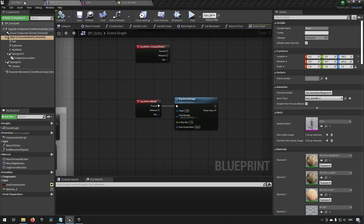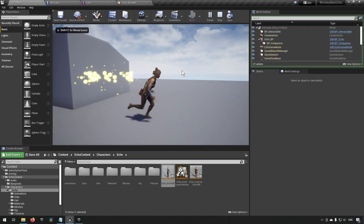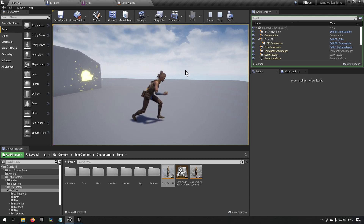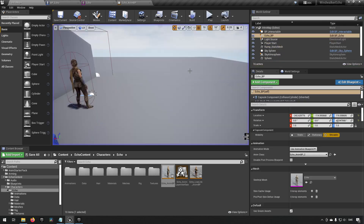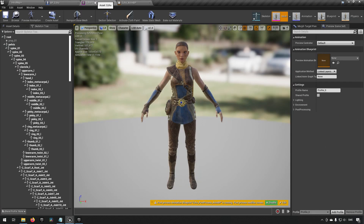Let's save and try this out. We can run around, press R, and she does a reload animation. We can run while pressing R and the running animation still looks nice and smooth. That's good.